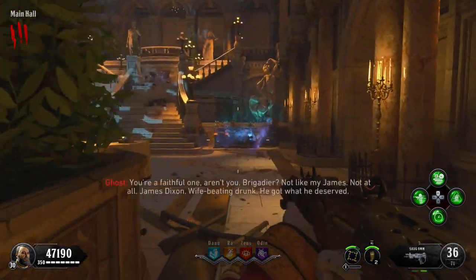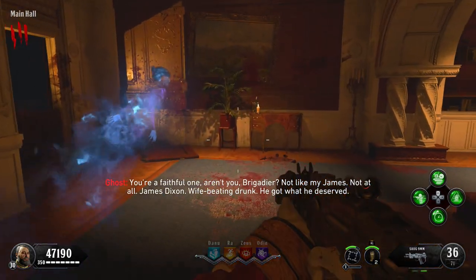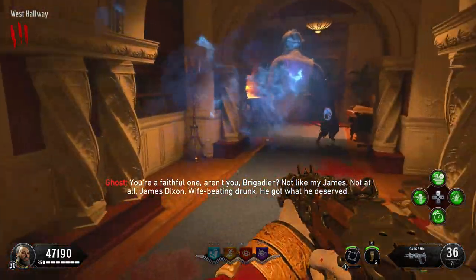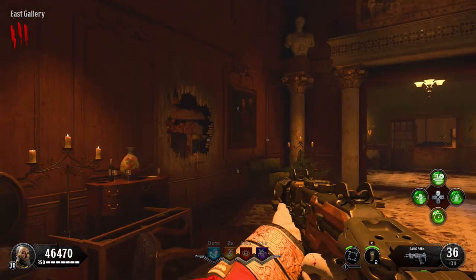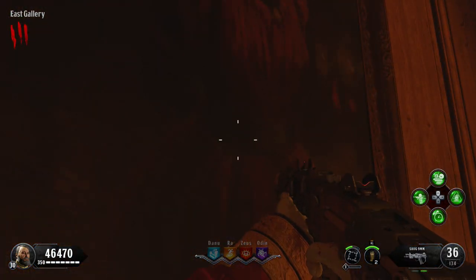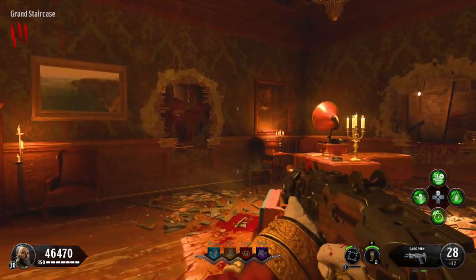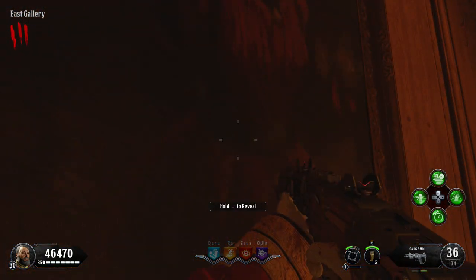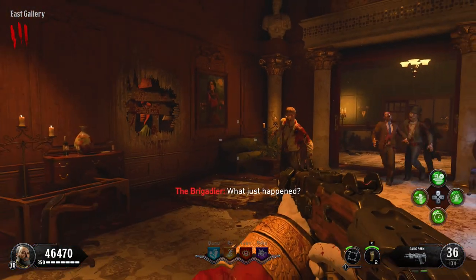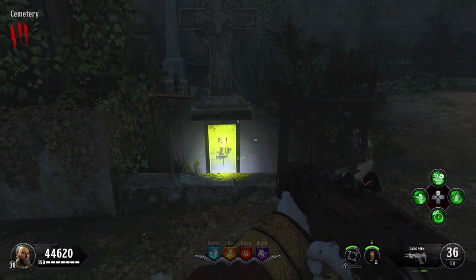The second object is a painting, and there are two different paintings that may be shown, but they have the same challenge. The first painting is to the left of where you spawn on the left wall, and the second is on the exact same side but a little further up in the next room. Once you have the correct one, hold the use button on it and a ghost will appear. Simply follow the ghost and it will end up in the cemetery, revealing a tuning fork under a grave.